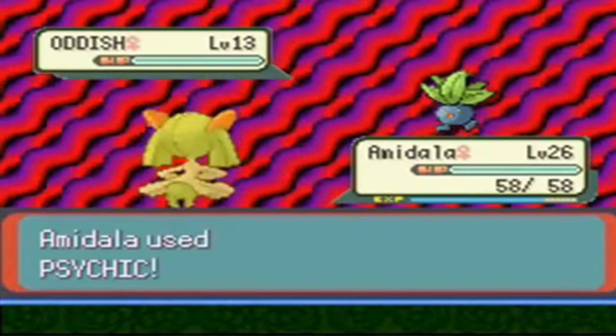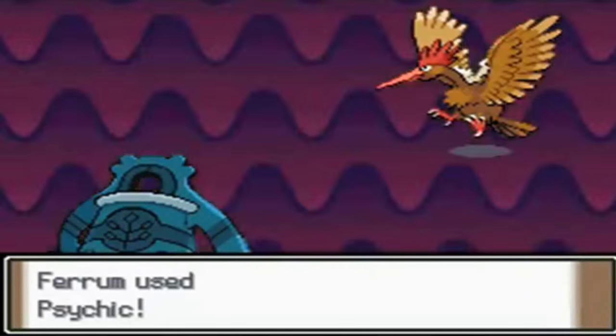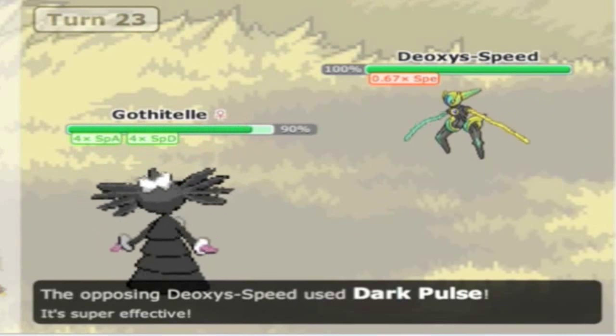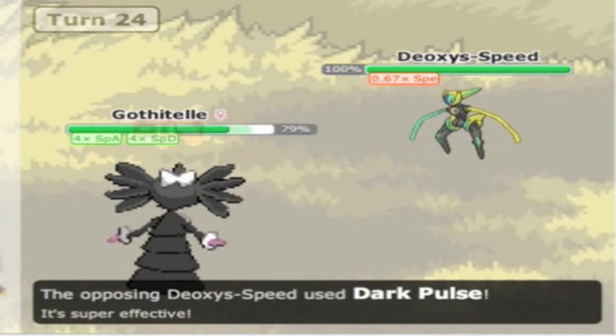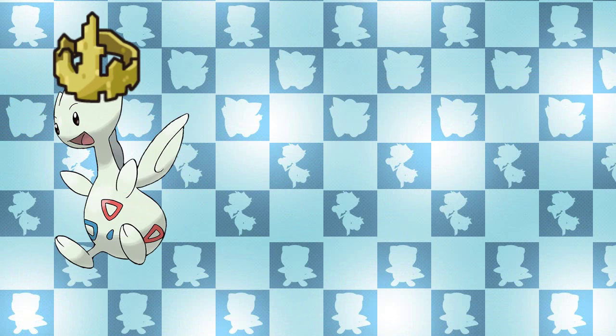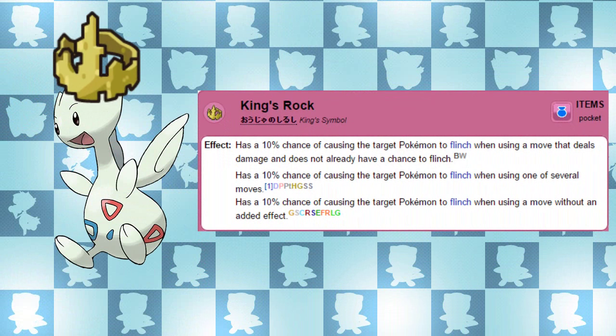The second ability the Togepi line can possess is Serene Grace. Serene Grace will double the chance of a move having an additional effect — for example, Mud-Slap will have a 20% chance of lowering the target's Special Defense instead of its usual 10%, or the infamous 10% flinch chance due to King's Rock or Razor Fang being doubled to 20%. Serene Grace has no effect on status moves, however. Moves like Air Slash with King's Rock have no additional effect, as many people have trialed this already — King's Rock only adds a flinch chance if a move you've used doesn't already cause flinching.